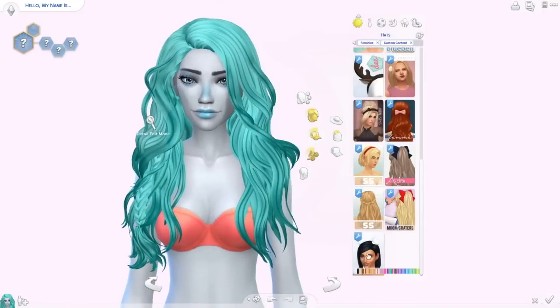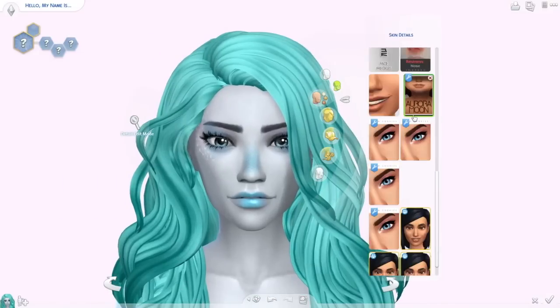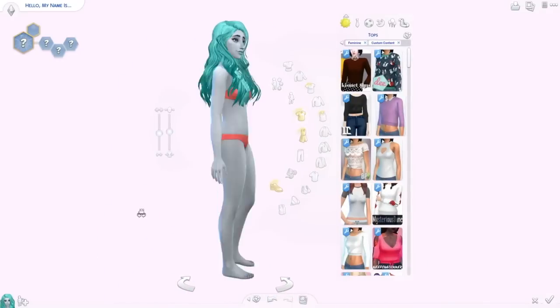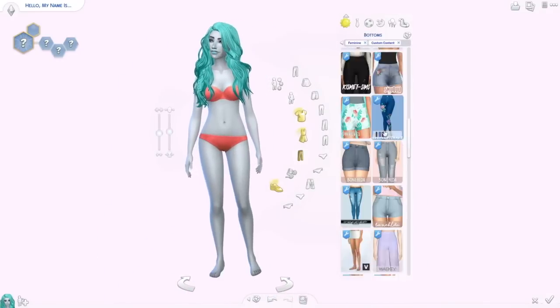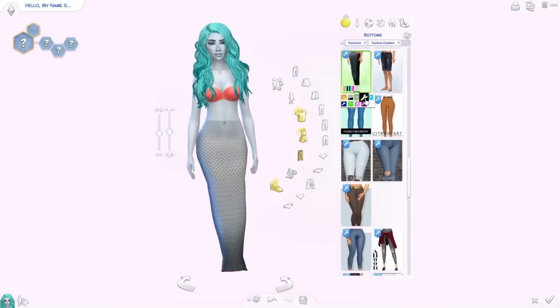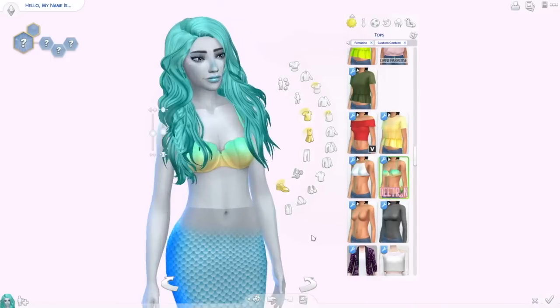If you want to download Serena, I can put her in the gallery. You can find her under my username SimmerKittenYT, or under the hashtag SimmerKitten. I did the mermaid outfit in her everyday wear and in her swimwear, but I didn't do her other outfit, so you can put her wearing whatever you want. You could even disguise her as a normal human, but then it turns out she's a mermaid.